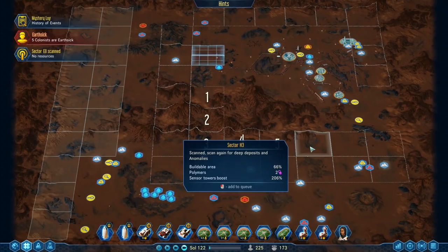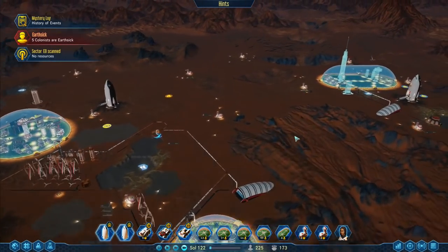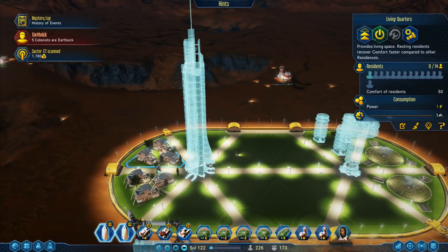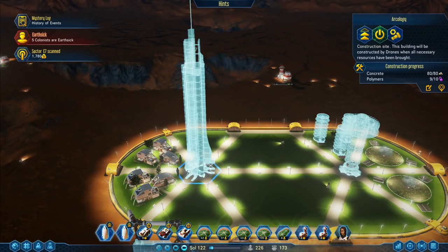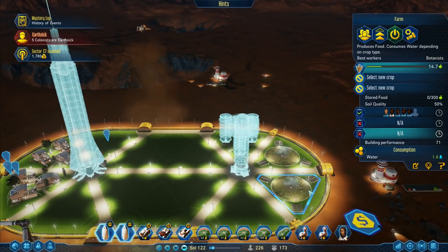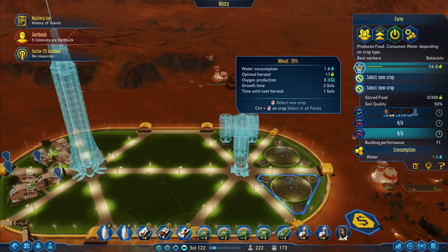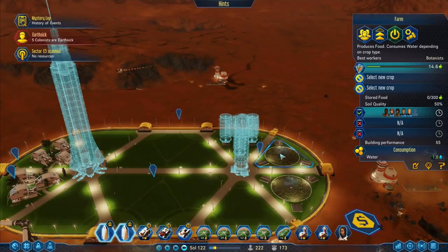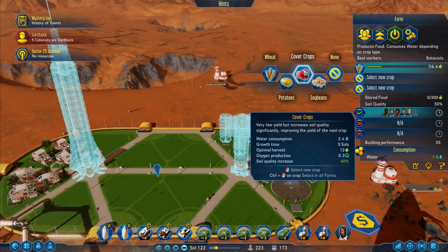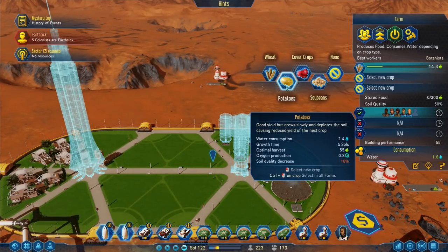Zoom out a minute - that's the last one scanning. I can go around and deep scan all of those beautifully. The shuttle hubs are working hard. I've got another house over there that is now built and the residents are starting to move in. That one just needs one more polymer to be finished. The farms over here are finished - stored food zero of 300, wheat 25% production. Can I select a new crop? You rotate the crops - cover crop very low yield but increases soil quality.